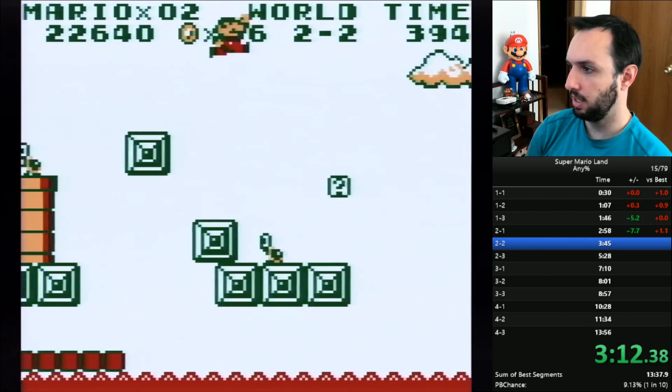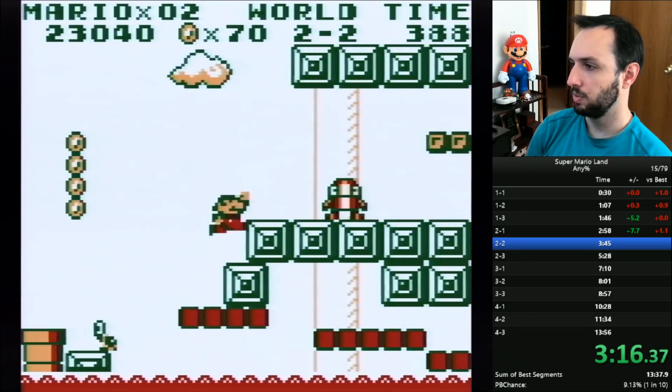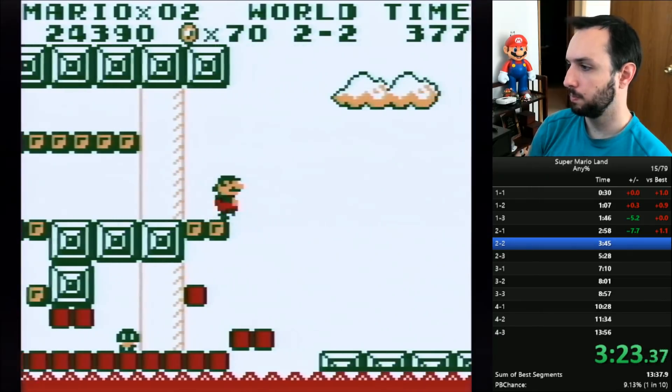So those are the main physics differences, and they definitely have an impact on the speedrun. In a game without any warps where you're mostly just platforming, any changes to the physics engine are going to be important.